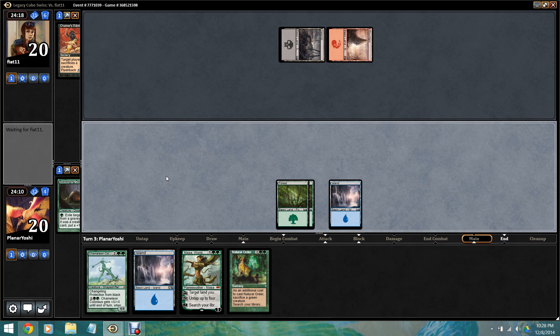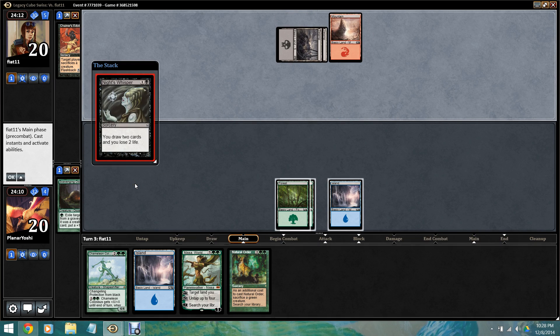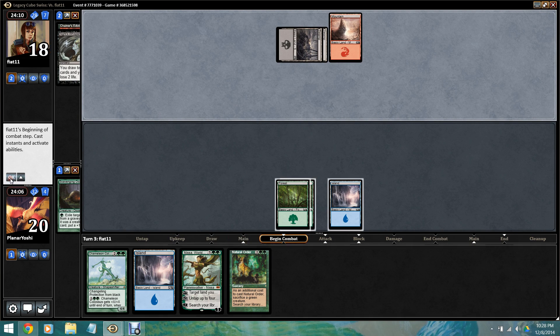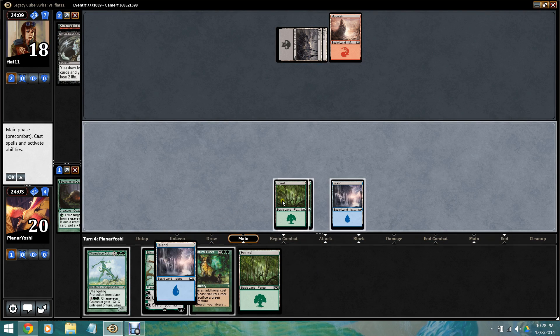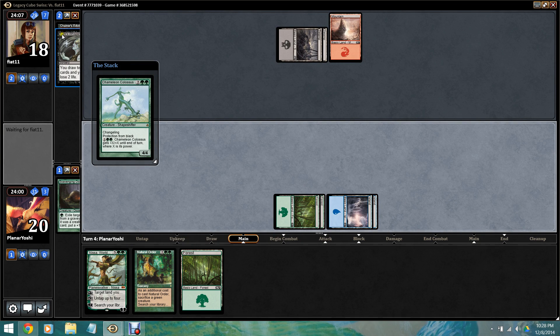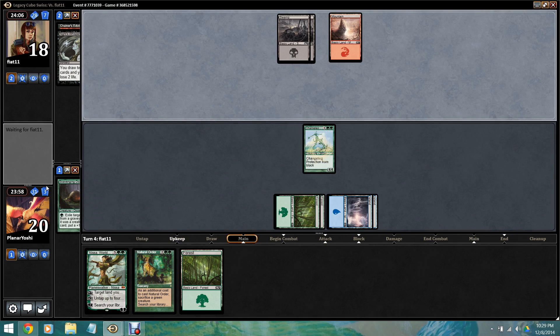Opponent played Knight's Whisperer. We're about to play a creature that has protection from black, so hopefully that will be a game winner. He already played his edict effect, so hopefully he will not have a Char or something. This game could be over very quickly.